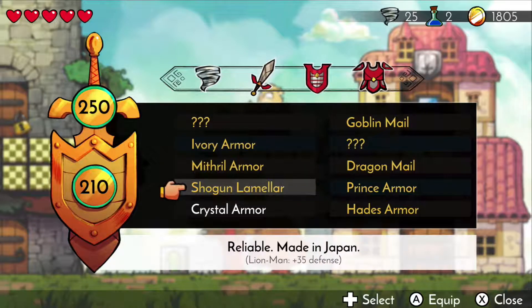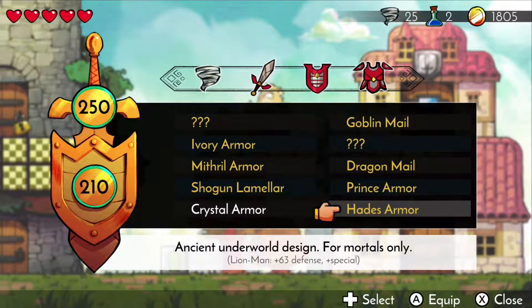I grabbed some random enemy drop — this Hades armor. So basically, if you run out of health and you don't have any potions, the Hades armor brings you back to life one time. So that's really nice. We have that just as a backup in case we run low on health.